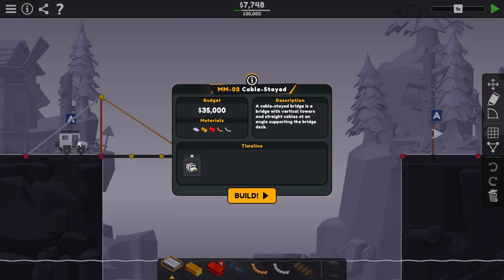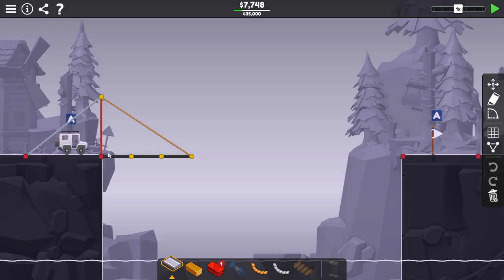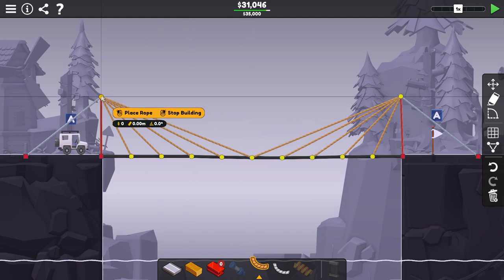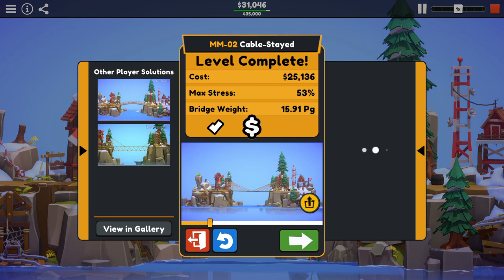Alright, map number 2 on the new world. We've got this fancy little jeep over here, again with no drivers. We have cable stays going on here. A cable stay bridge is a bridge with vertical towers and straight cables at angles supporting the bridge deck. They gave me a starting point — it seems like they're suggesting we continue this process out the other side. We'll try this with a traditional build first and see what happens, then maybe go a little weird. I'm assuming cable stays means something like this. The center one is gonna have to share a cable or rope going into both sides. That takes almost all the budget — 31,000. I don't even know if that's gonna hold. Oh, wow — rock solid. This is why I'm not an engineer. 53% max stress level — that puts me at the bottom 8%. We're definitely gonna need to improve on that.